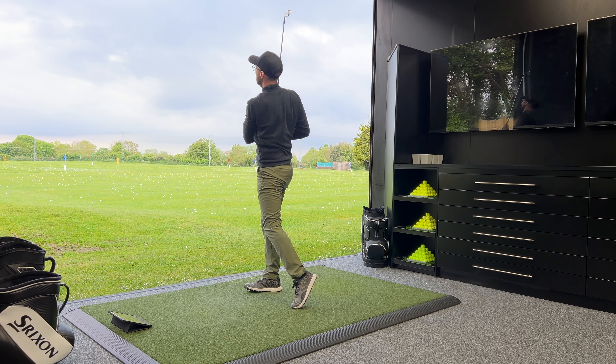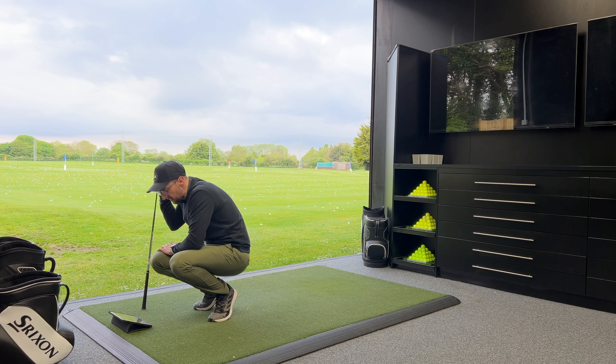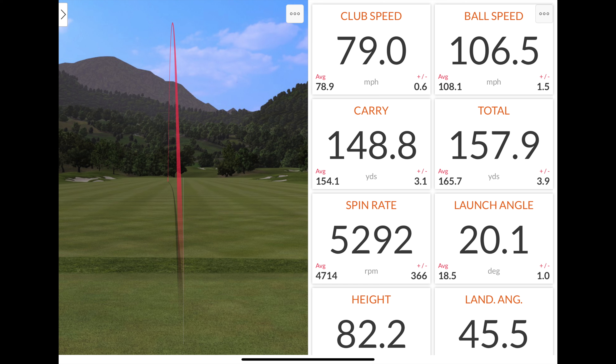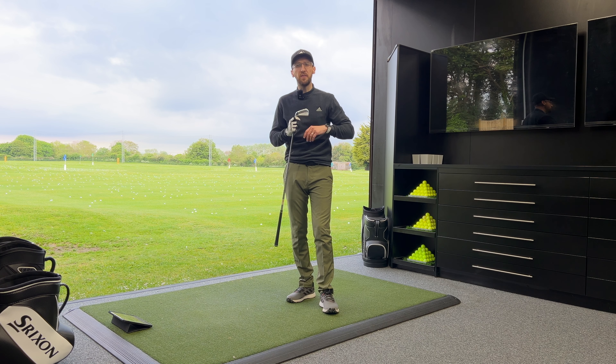Last shot with the T350 — left the face ever so slightly open, caught it a little bit higher on the face, and we've got a bit more spin there at 5,292 as a result, with carry dropping a little to 149. Ball speed at 107. Hopefully that demonstrates just how consistent, easy to hit, and forgiving the Titleist T350 are. What we're going to do now is keep the same shaft, change the head over, and see what happens with the T200.